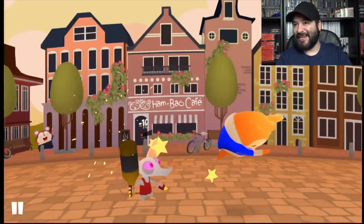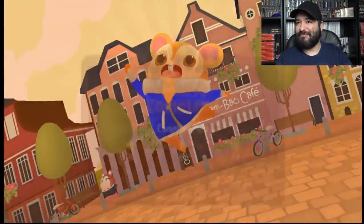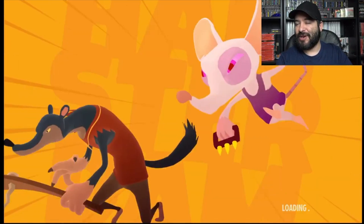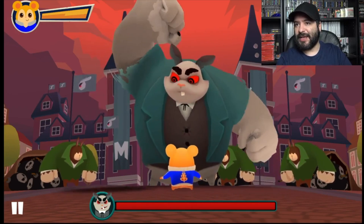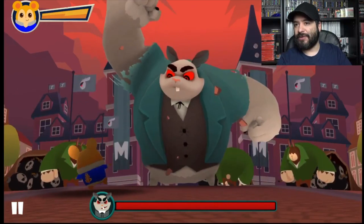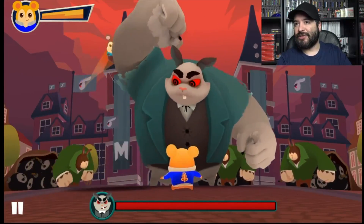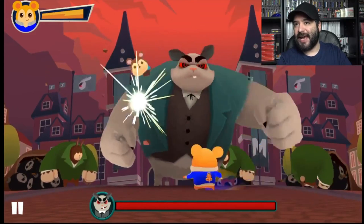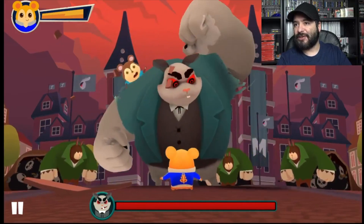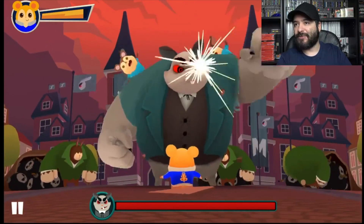We'll go to a mini boss fight next. The boss fights are actually quite different — most of the enemies will throw stuff and you have to dodge where they're attacking. You'll see a hamster pop up that you're supposed to catch and throw onto the guy. The two boss fights I've fought so far were exactly like this — just a little bit of a twist.